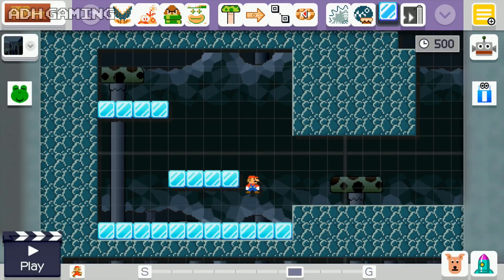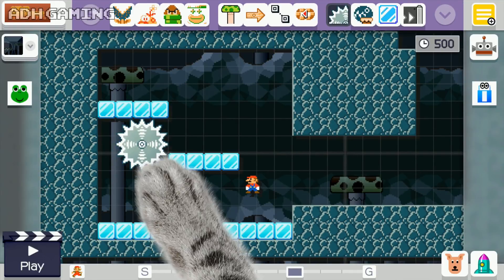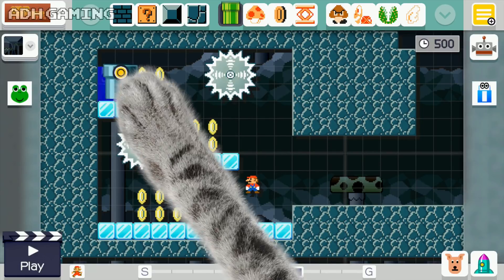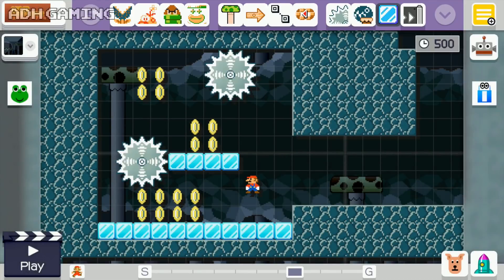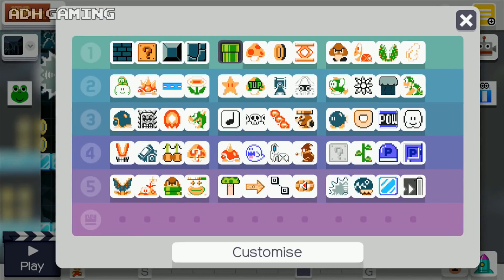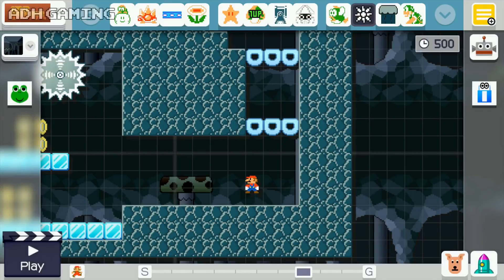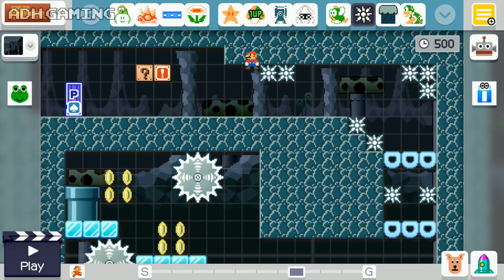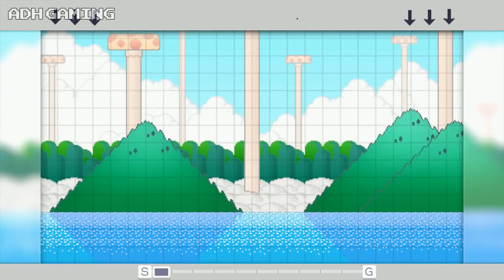So let's put down some ice, maybe a couple of saws as well. Put down some coins. And over on the right hand side, I'm going to use some of the donut blocks, so I'll just put those as you're coming down there. Put down some spikes, so you're going to be very careful coming through this area. And then let's go onto the airship.